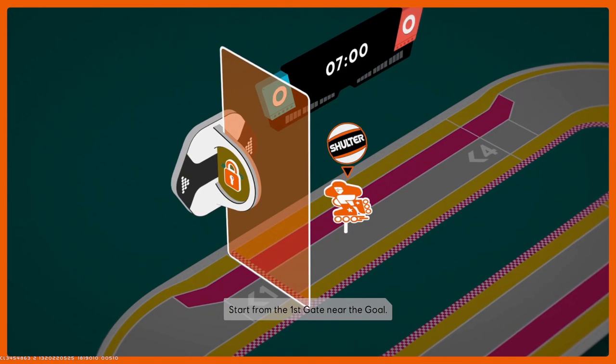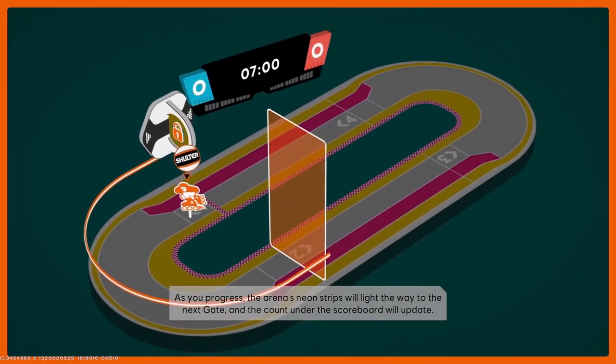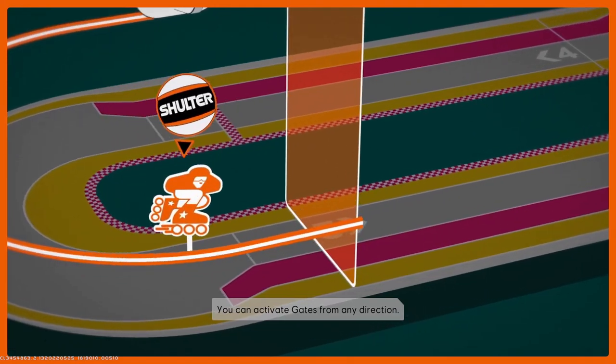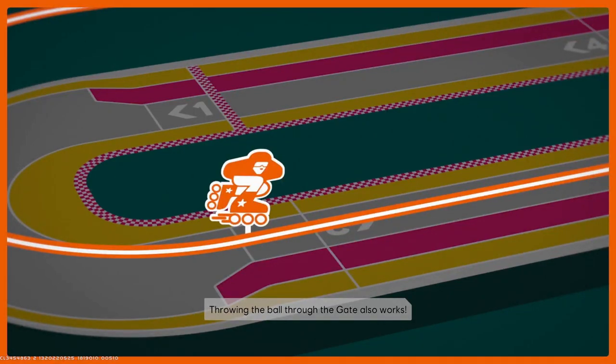Pass the ball through these gates in the proper order. Start from the first gate near the goal. As you progress, the arena's neon strips will light the way to the next gate, and the count under the scoreboard will update. You can activate gates from any direction. Throwing the ball through the gate also works.